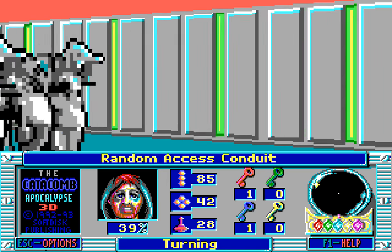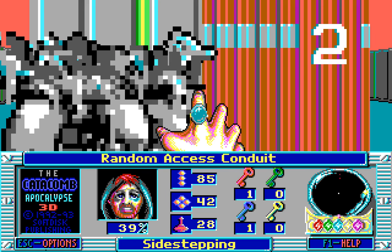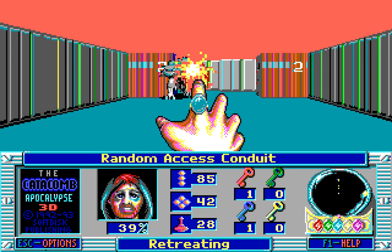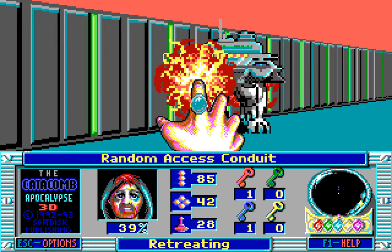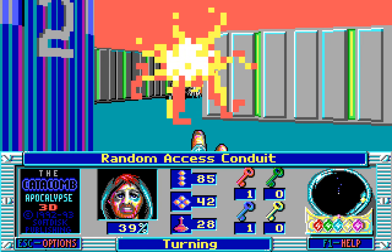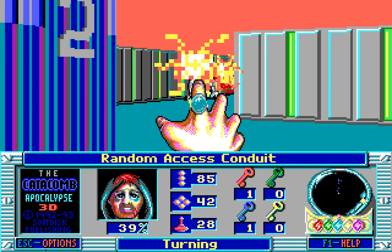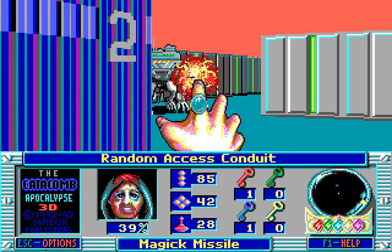We need a key that I imagine will be down here, that will let us either open the door to the exit or let us get through the exit. You can never be quite sure with this game. Sometimes the exit doesn't even need a key, but I imagine this one, being a computer core, most certainly will. It's not like it's a sewer — the sewers most certainly did not need keys, except for that one sewer that did.